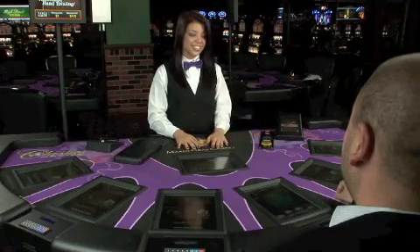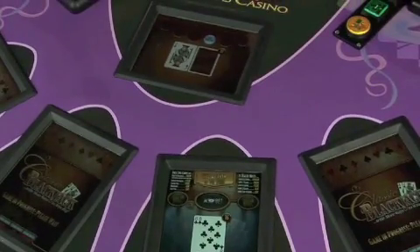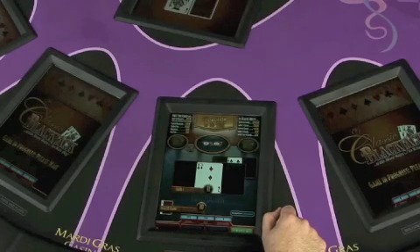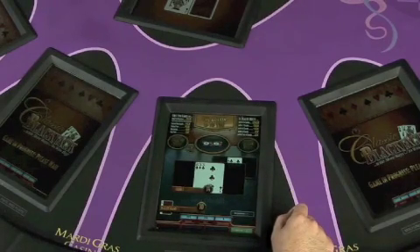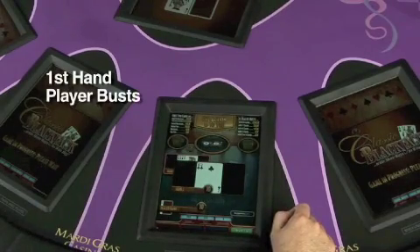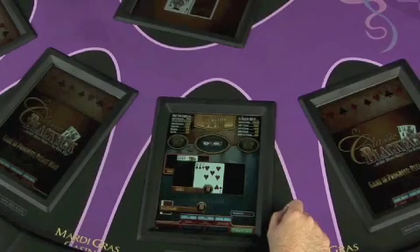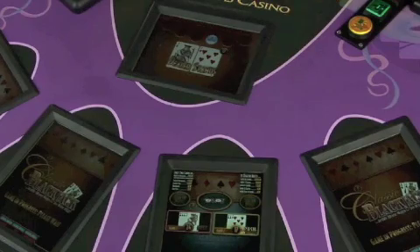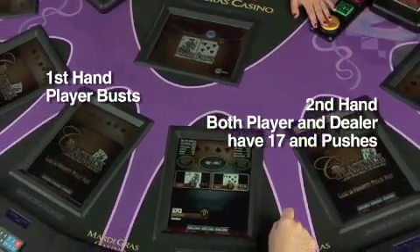Place a $100 bet. I have 16 and the dealer is showing a jack, so I'm going to split. My first hand has an eight and a three, which is 11. I'm going to take a hit — another three for a 14. I'm going to hit again. I have a king — I busted. My second hand is an eight and a two with a 10. I'm going to hit. I've got a seven for a 17, so I'm going to stand. Dealer has a jack and a seven for 17. My second hand pushes; my first hand busted.